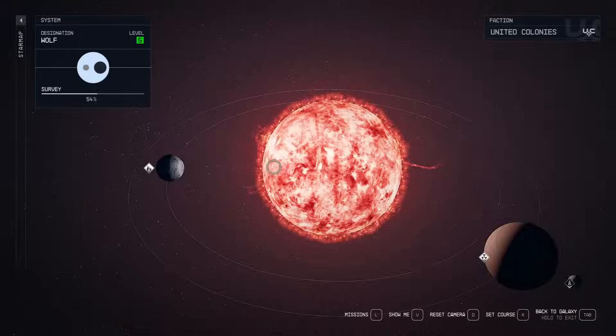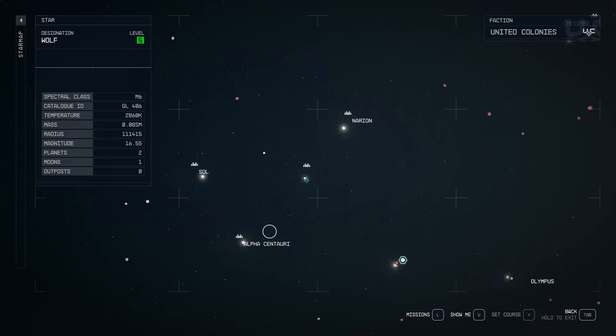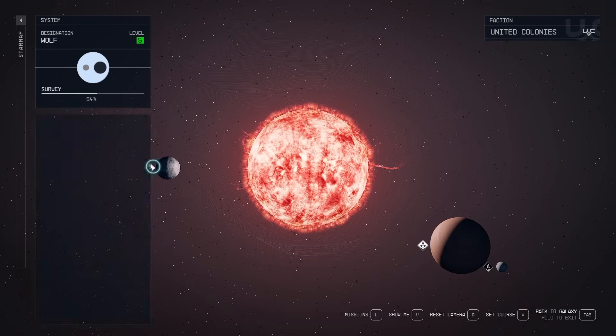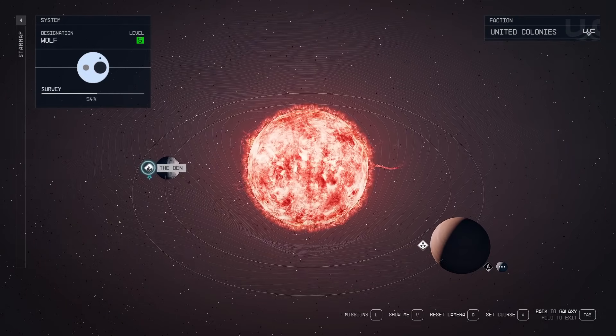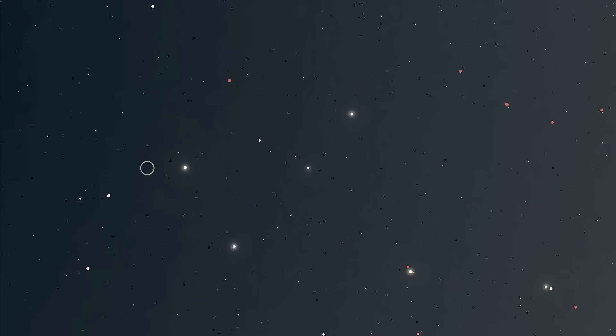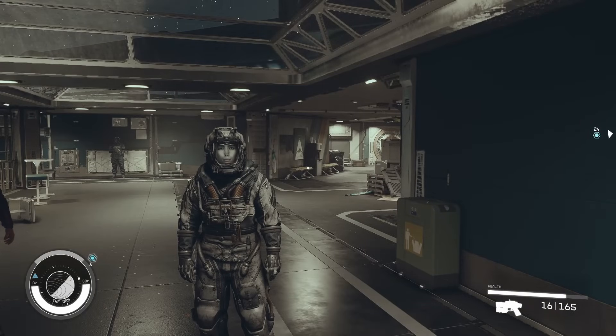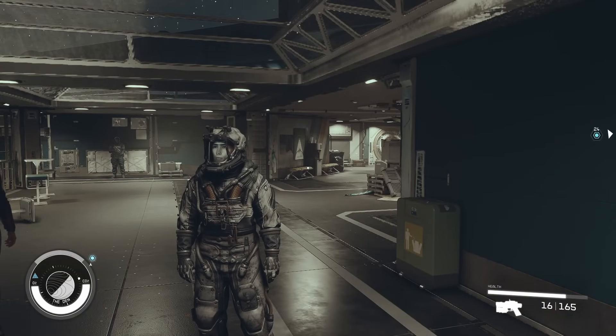One more time if you're confused where this was: it's near Alpha Centauri, to the top right there's Wolf, and then there's the Den. Go there and you can sell contraband without getting scanned — just as easy as that. That's how to sell contraband in Starfield.